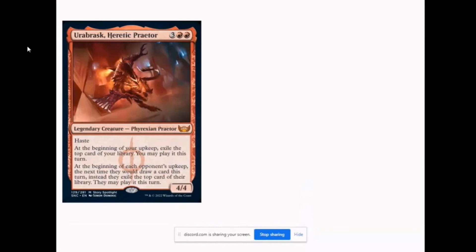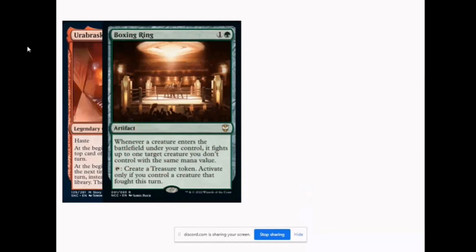Some additional notes: Urabrask has a beginning of upkeep trigger — you exile the top card, and your opponent will also flip their top card during their upkeep but they do not put it into their hand, they need to cast it at that point. For Boxing Ring's last ability — create a treasure token, activate if you control a creature that fought this turn — a creature needs to survive. You need to win the fight to get the prize. If your creature fights your opponent's creature and they both die, you cannot create a treasure from Boxing Ring.